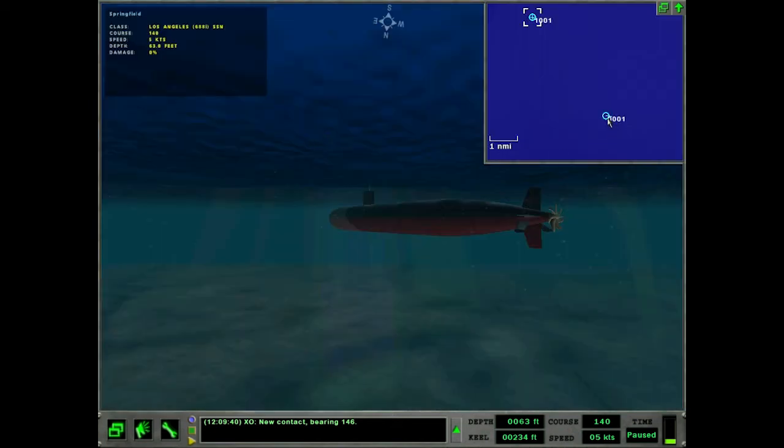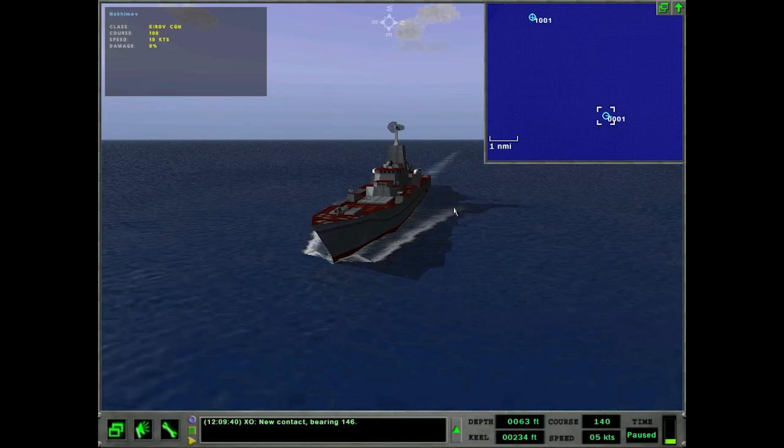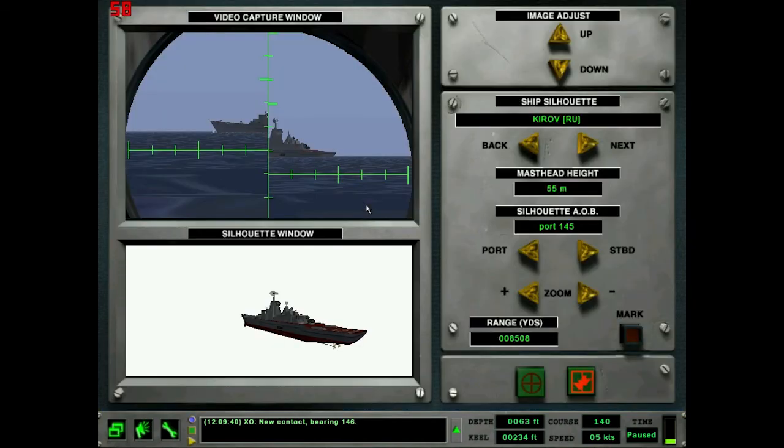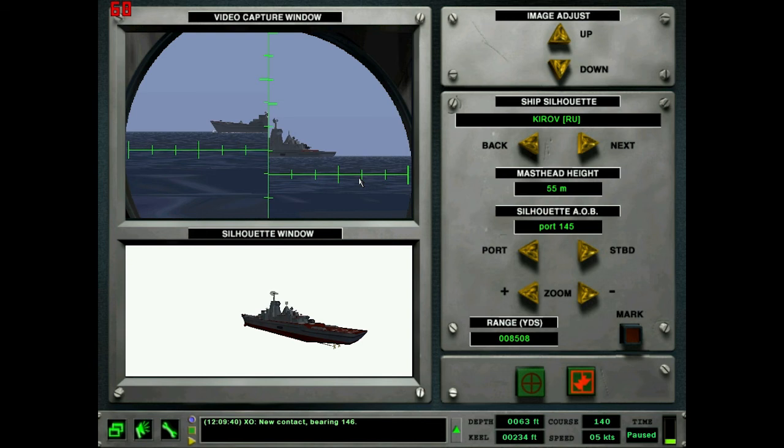Let's check out the course and see if we were right. Course is 100. We had 107 — that's a pretty good approximation right there. So yeah, that worked out pretty well.